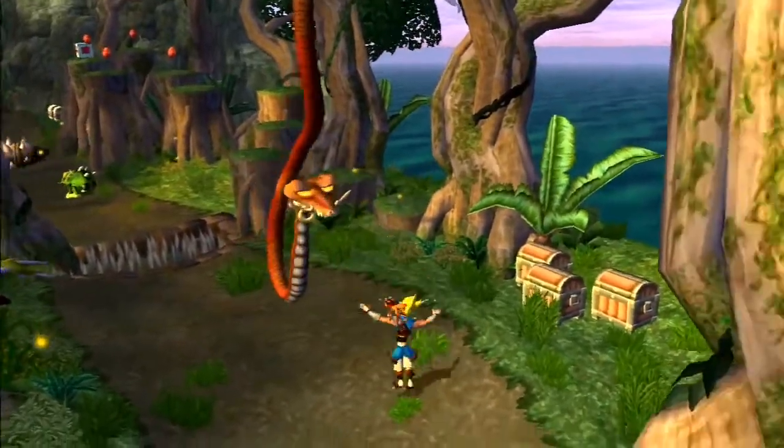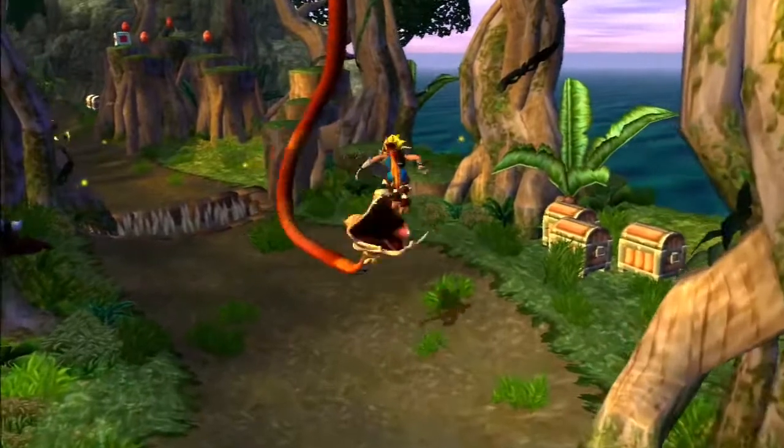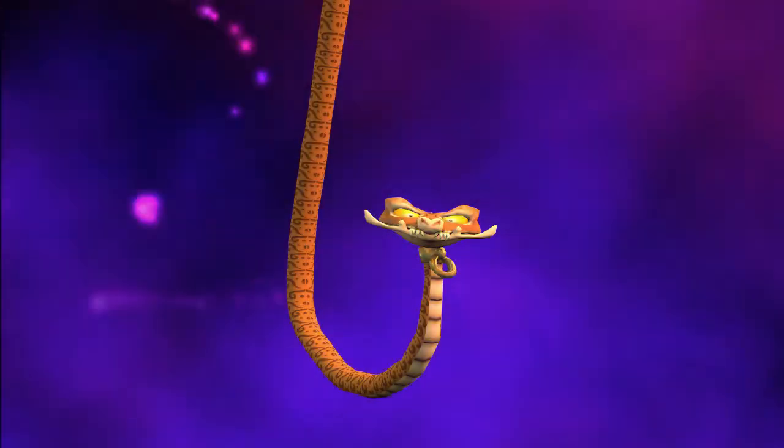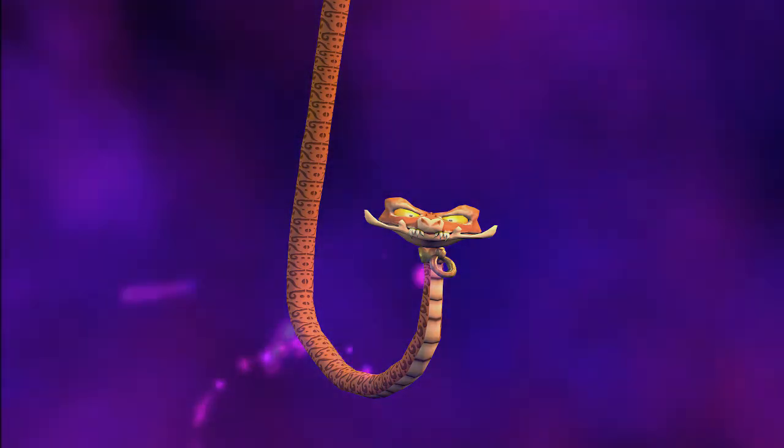The Lurker Snake is an amazingly designed Lurker. Dropping out of a tree to attack is quite unique and adds good variety to the game. And that's my overview of the Lurker Snake, or Jungle Snake — thanks for watching and stay tuned for the next one.